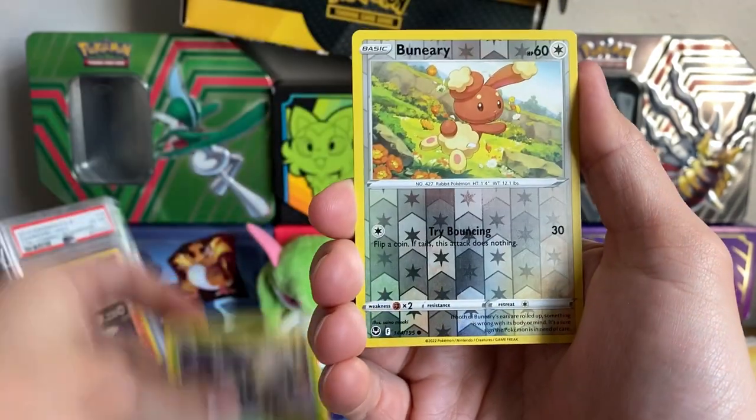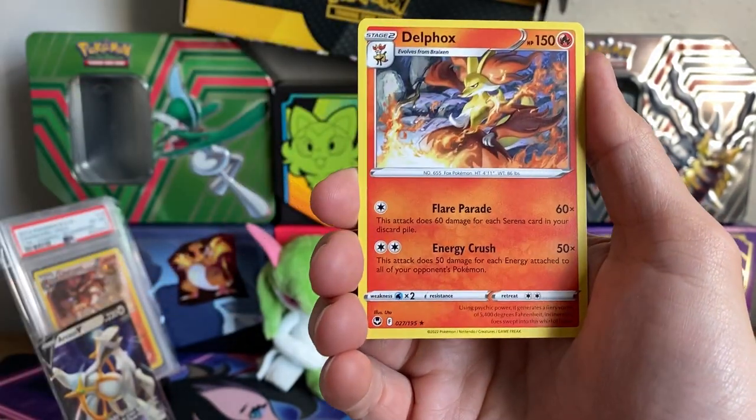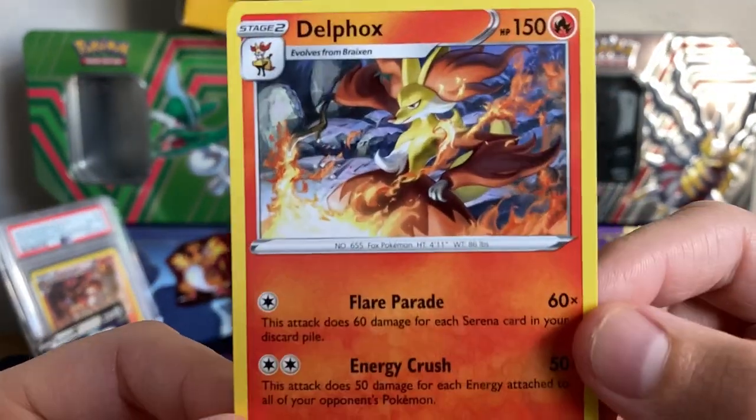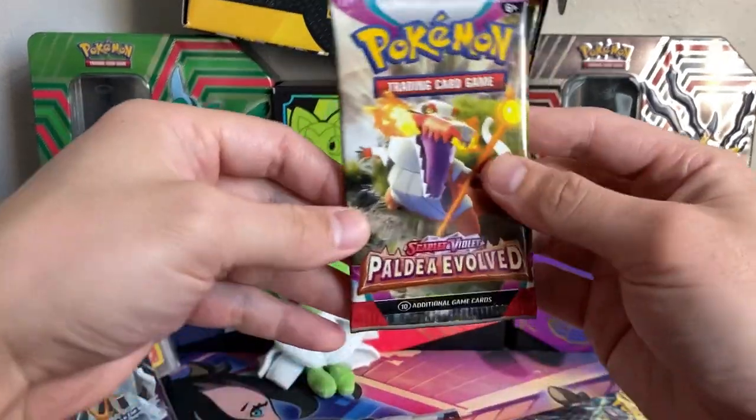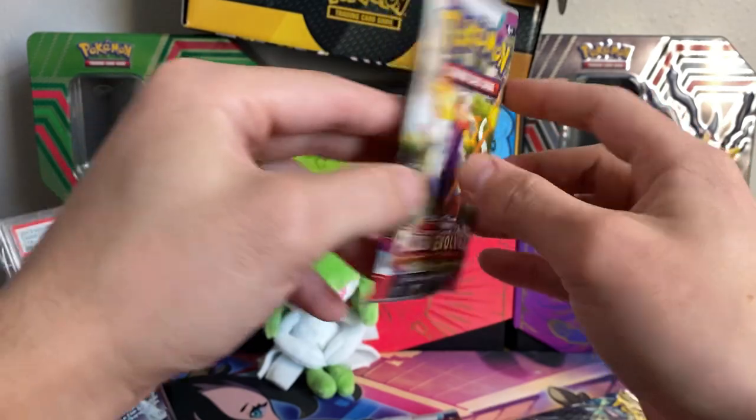I could pull Curlia — no, no reverse Curlia, but we do get that Delphox, which I've pulled plenty of, but it's still beautiful. And we have a Paldea Evolved pack, which is really nice. That Skeledirge pack artwork.